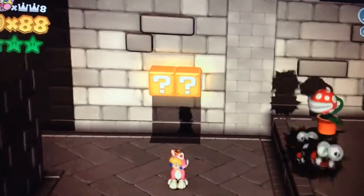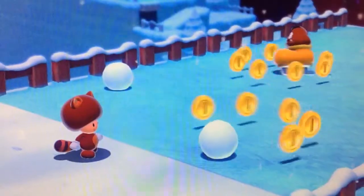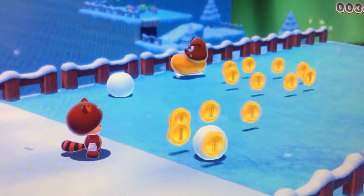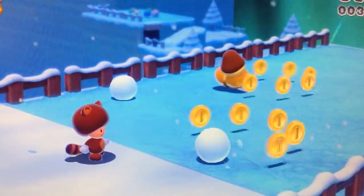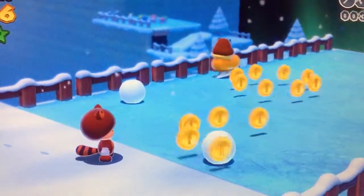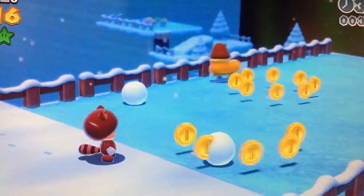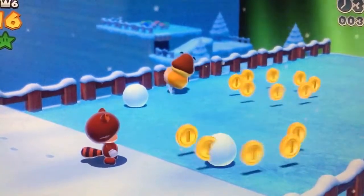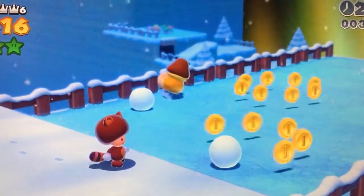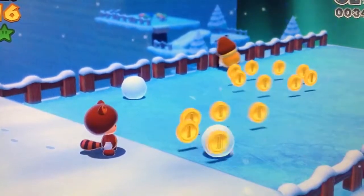The last honorable mention goes out to basically the snowshoe, or skate. I'll let the Goomba demonstrate. Basically, once you knock the Goomba out you can hop into it and skate around. It'll turn a color depending on whatever character you're playing as. Alright, let's move on to number one.